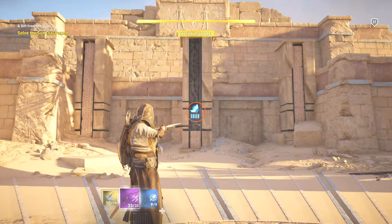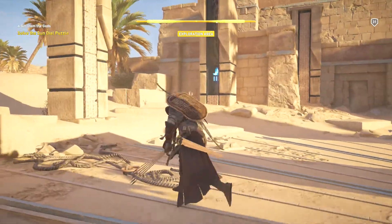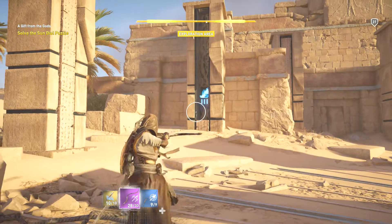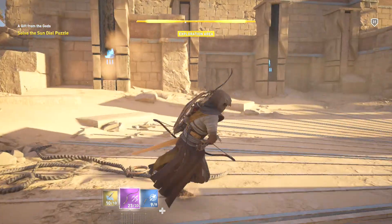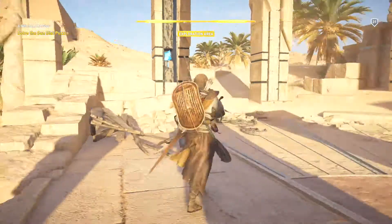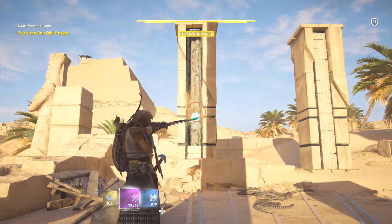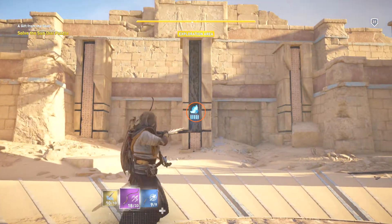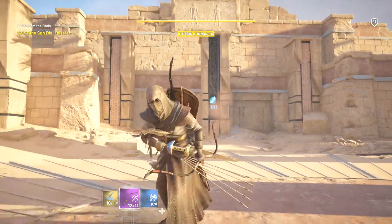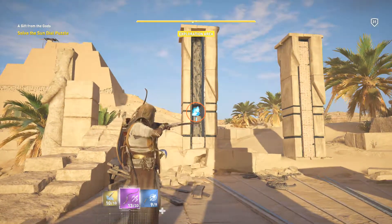First of all, we'll start shooting five. Then your next number will be three — you have to shoot the crystals. Five plus three is eight. Then go over here — that's number nine. Then go back to shooting five again — that's 14. And then shoot one again. There you go — 15.